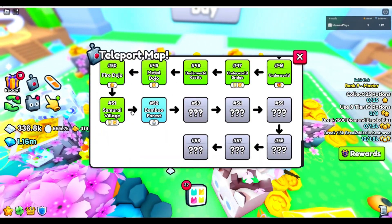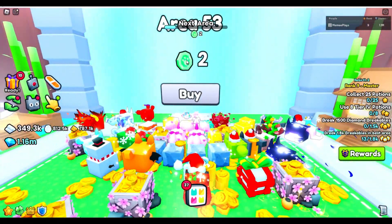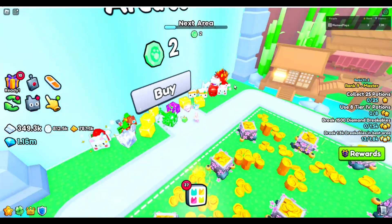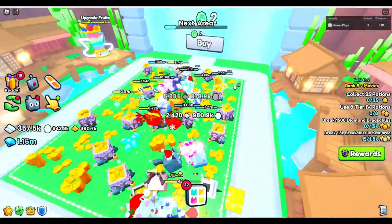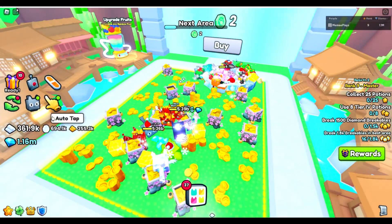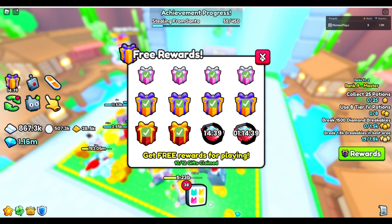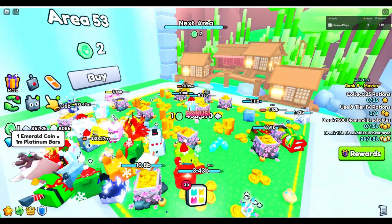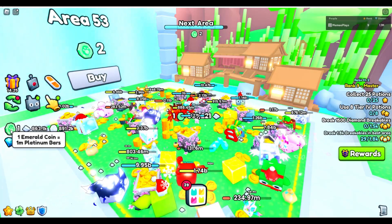This area is called the Samurai Village. The next is the Bamboo Forest, which is through here. What is this green coin? What do I get green coins from? Let me just open up some gifts. I got one green coin — one emerald coin is one million platinum bars! It's going to take some getting through this.